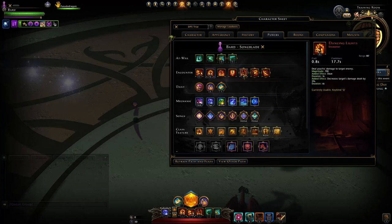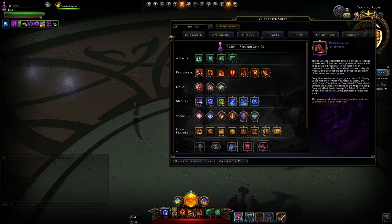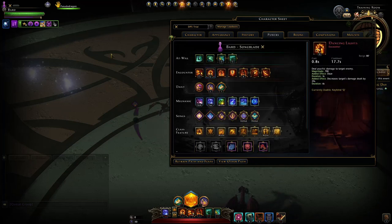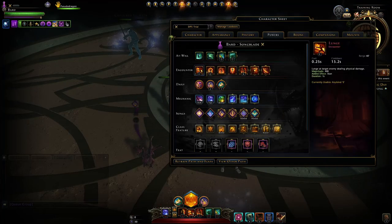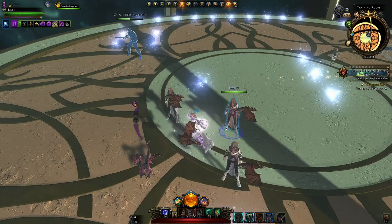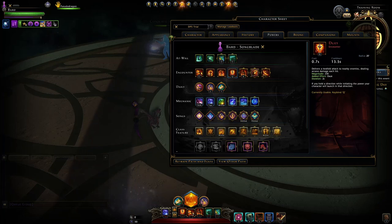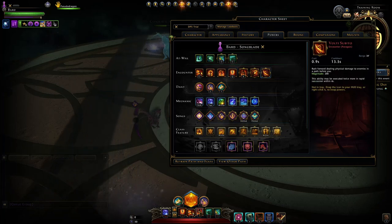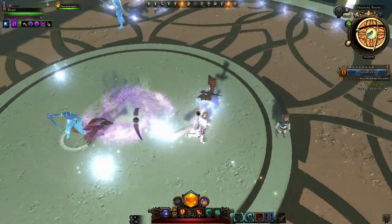Then we go to our encounter powers. These are the three you would use in single target: your Lunge, Dancing Lights, and Ad Libitum. Dancing Lights recently got fixed with the Performer feat so that the improvised versions actually properly deal damage. Just be aware of the Performer feat giving you improvised versions and actually make use of them.